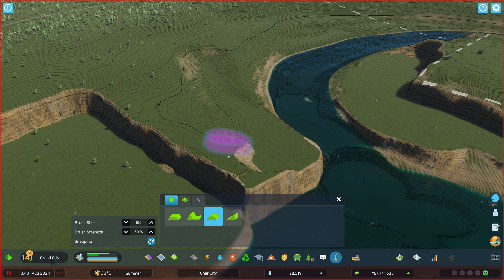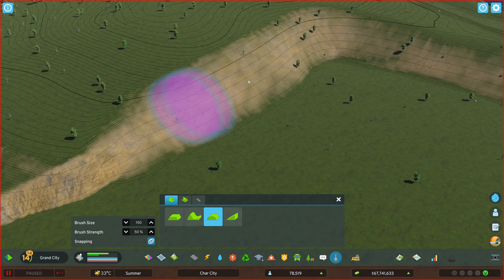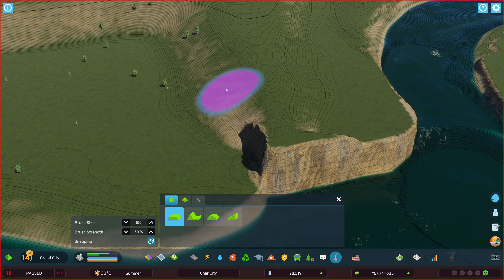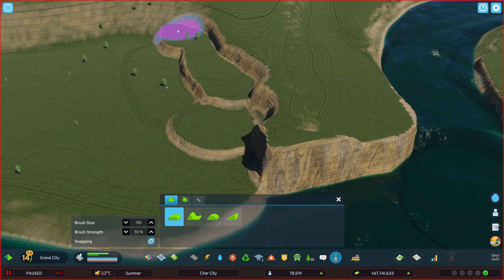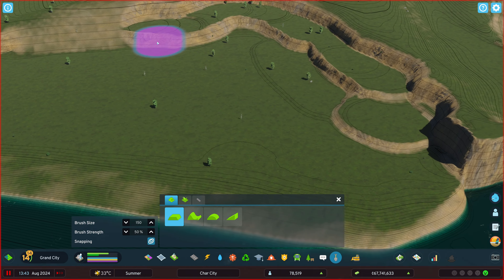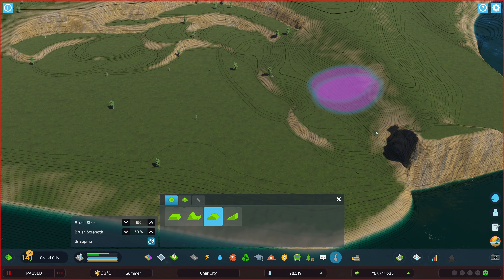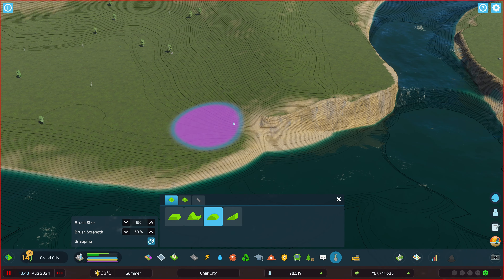It doesn't look quite like a cliff anymore — let's just Bob Ross paint this and blend it all in. I'll make it a little more gradual. I'm going to make a stair-steppy kind of thing and then blend that to make it even more gradual downhill. Just a quick paint like that, and we can do a little bit on this side too.